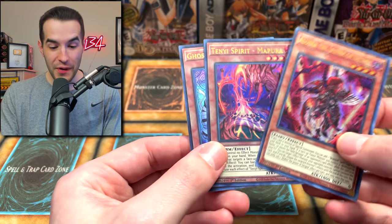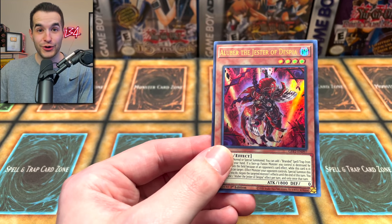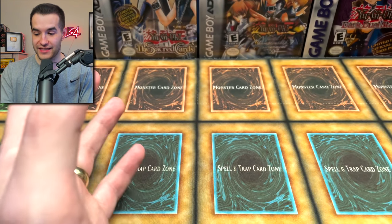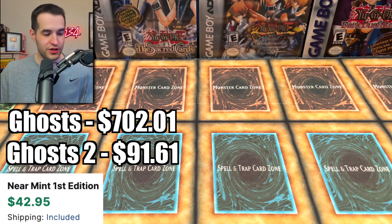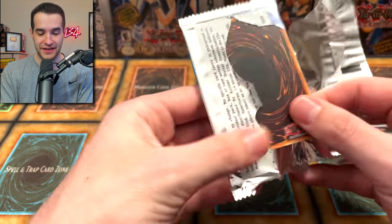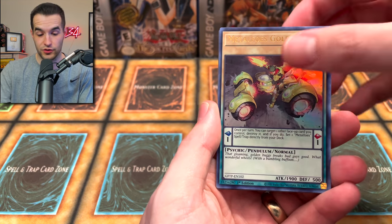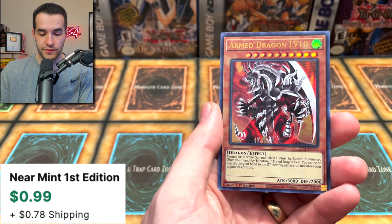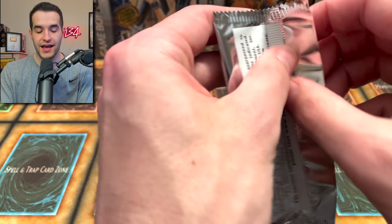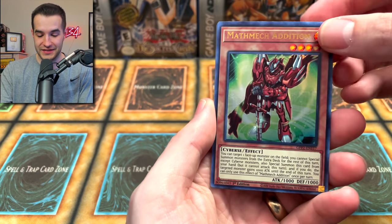What an opening! Halqifibrax, Crystron Halqifibrax, and Ghost Dark Magician and Evenly Matched — this is like an even better giveaway than yesterday. This is more value because of that Dark Magician. Make sure you guys subscribe to the channel if you want to see more awesome content and more awesome giveaways.